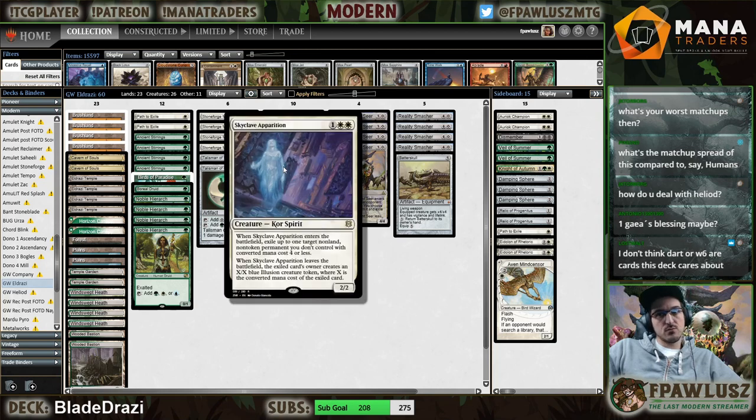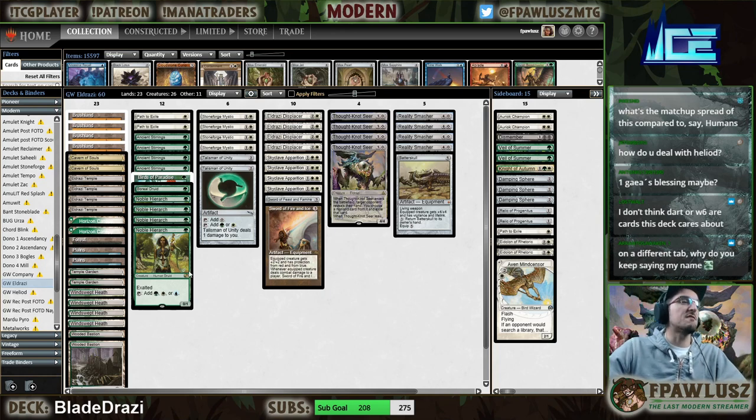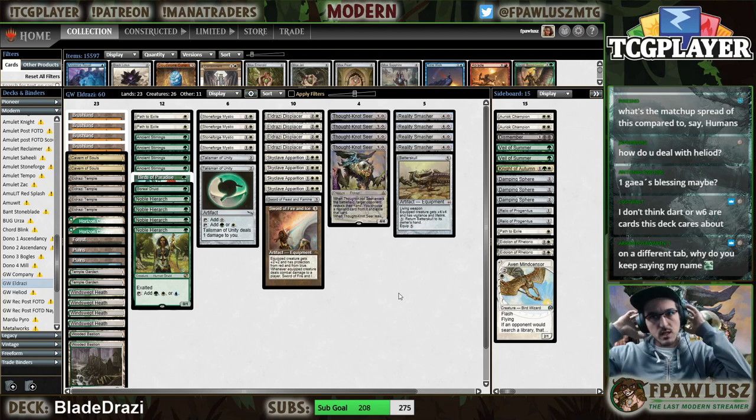Blinking Skyclaves — I don't think Darts or whatever six-star cards care about that. I think that overall our deck is affected by Lava Dart since we have six one-mana creatures, but I feel like our mid-game can keep up with Lava Dart decks.